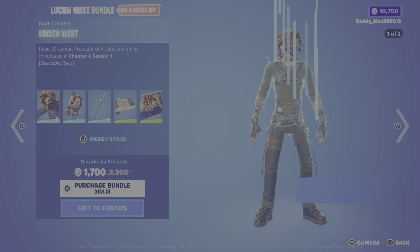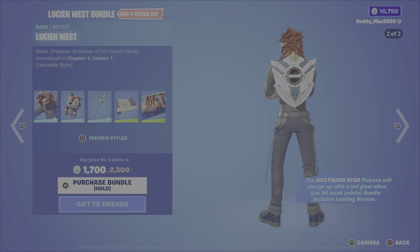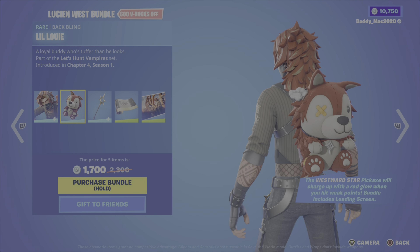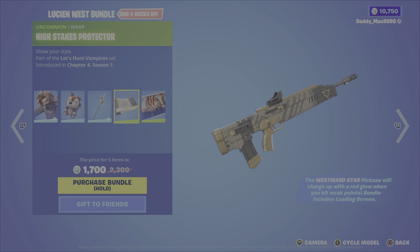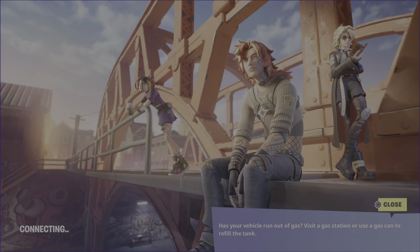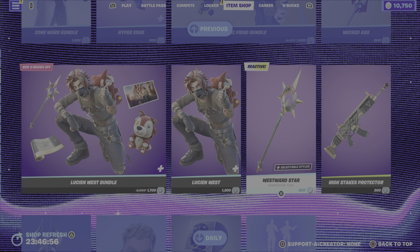Next up, as was released previously last night, we still have the Lucian West Bundle. This includes the Lucian West outfit — the newest member of the High Stakes Club — with two different styles. It also comes with the Lil Louis Back Bling, the Westward Star Pickaxe which charges up with a red glow when you hit weak points, the High Stakes Protector Wrap — I think it's an awesome-looking wrap, love the black, the gold, and that light gold — and the High Stakes Club Reunited loading screen, also very cool. It's $1,700 V-Bucks for the bundle, or you can get the outfit, that reactive pickaxe, or that wrap on their own.